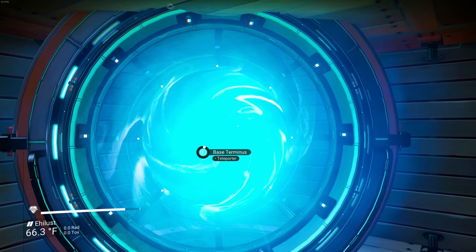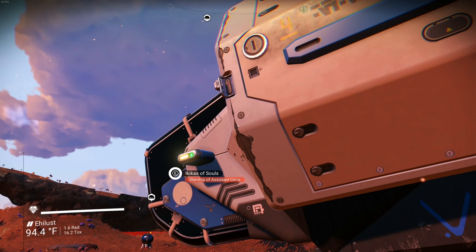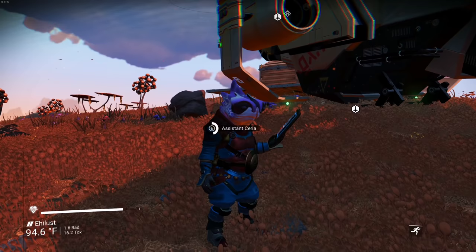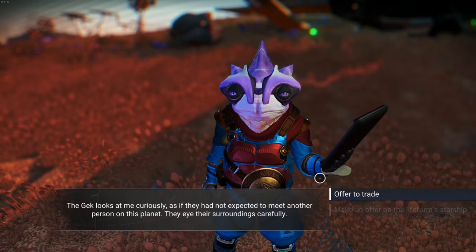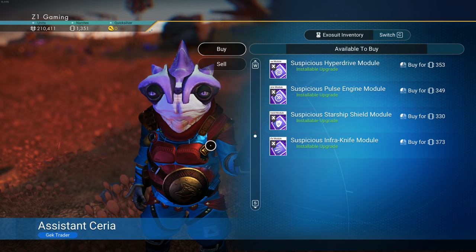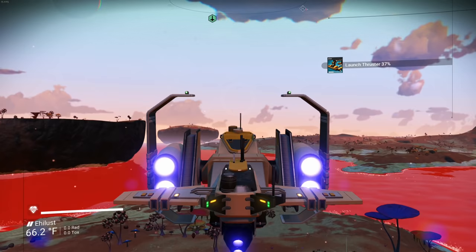Getting ready to call the Nexus when I notice a random NPC ship has landed next to my base — starship of assistant Syria. People will just randomly land next to your base! They want to trade and have some suspicious items, but I don't want to spend my nanites on that right now. That's super weird and super cool at the same time.